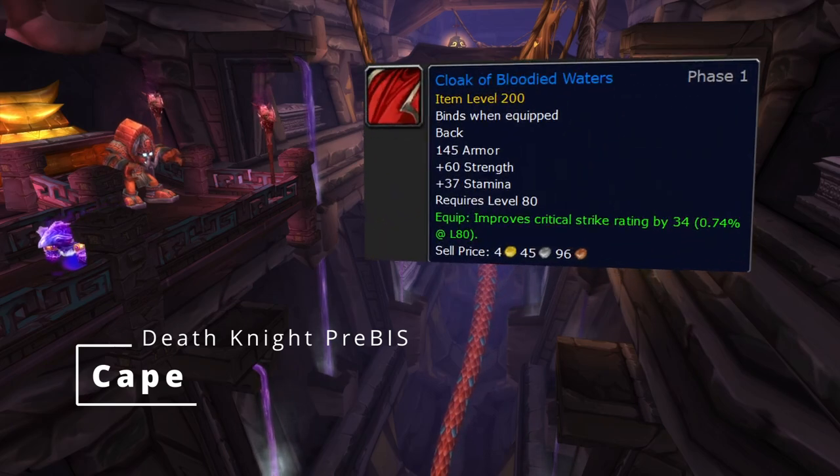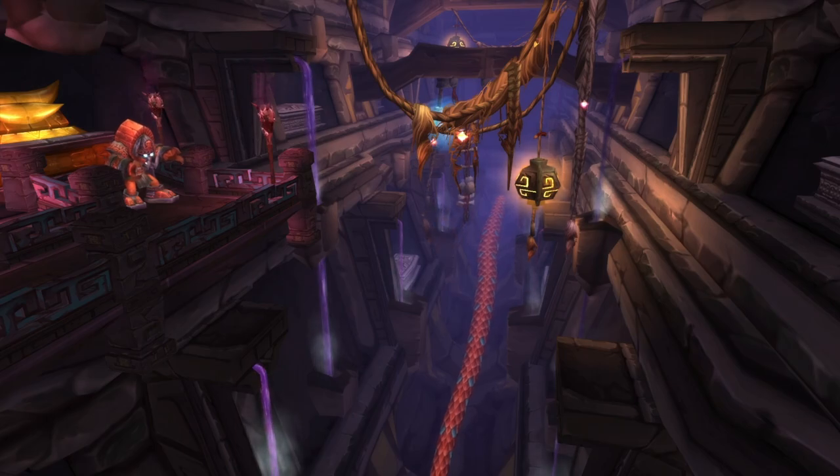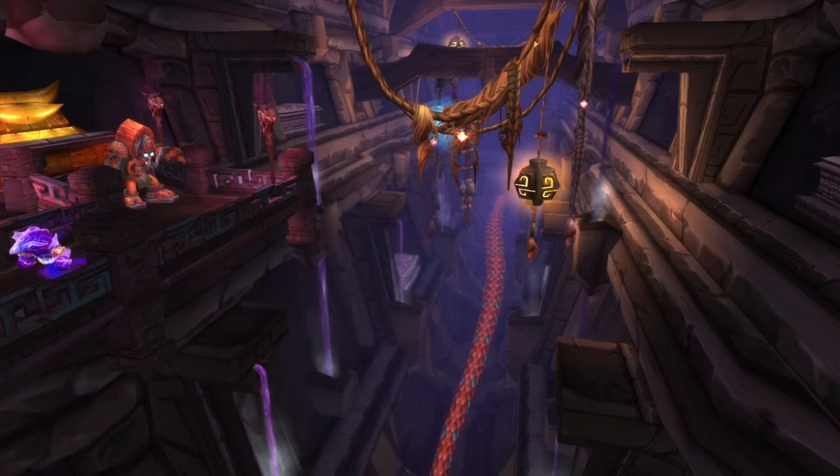Cape is a strange one. Cloak of Bloodied Waters is excellent - we can almost call it exceptional - but it's a BOE and it's going to be in high demand, so unless the drop rate ends up being extraordinary it could be pretty expensive. I think it's a zone-exclusive drop, only dropping in Gun'Drak, and WoWhead says heroic only. Some people in original Wrath reported it dropping in normal. The bad news is there are no other good options; I would just grab Shroud of Reverberation from Volkhan in Halls of Lightning heroic and use that until you get Bloodied Waters.